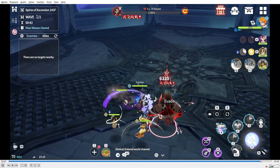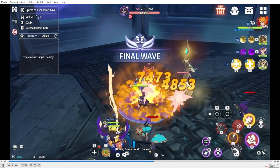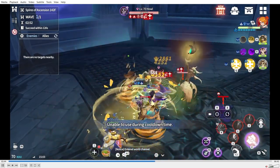As you can see, the stage was pretty easy — Cilia on Soul Link just keeps up the heal block, and if enemies can't heal they really can't do much to you.